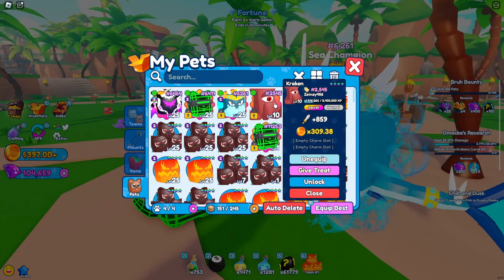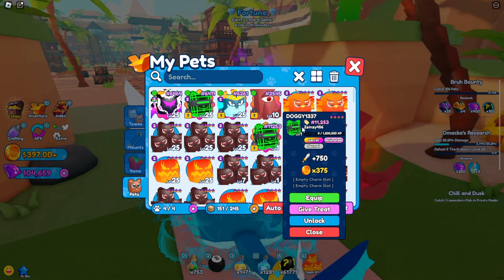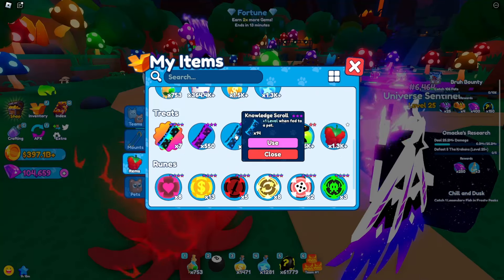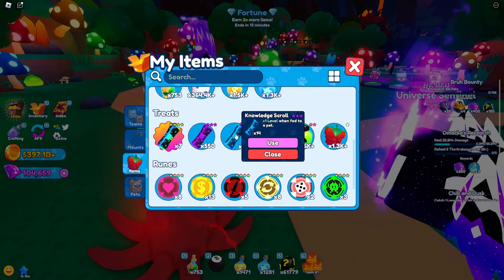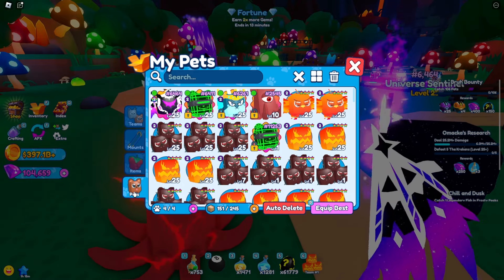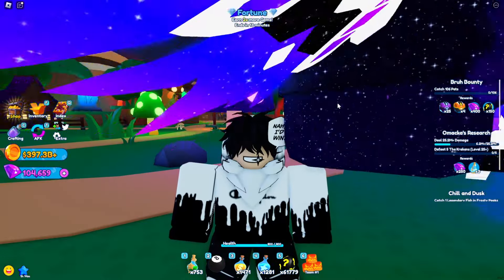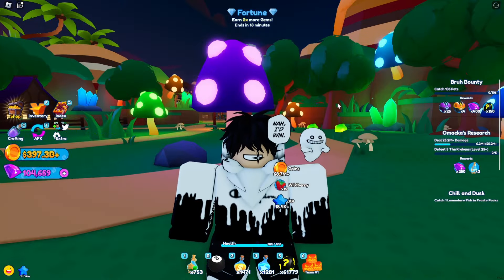Look at this - this is how the Universe Sentinel looks. I think I'll drop the plan of leveling up this Crooken because this Doggy 1337 has more attack than the Crooken, so it will be better to level that up instead. But currently I don't have enough knowledge scrolls - I only have 14 of them and the max level is 25.